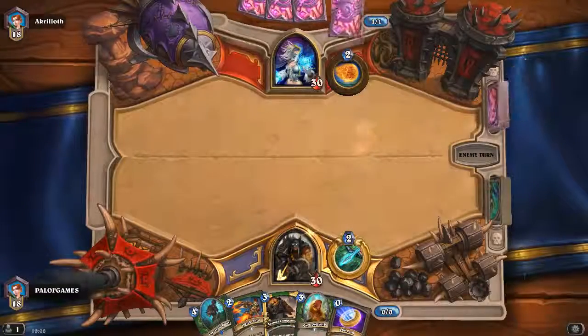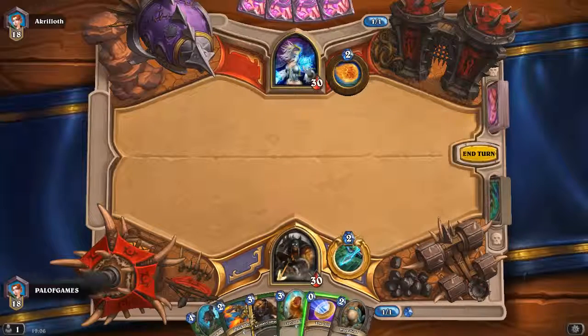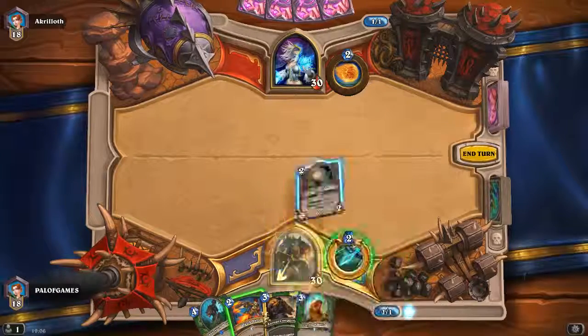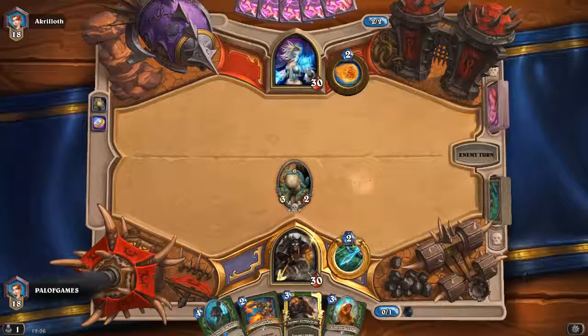It's a very cheap Hunter deck based around the idea of control. I'm sure you've seen variants of this in the past, and it's kind of an iteration upon that with the newer stuff. I feel like Carrion Grub is a really underrated card, and I want to see if we can get some really good usage out of it.